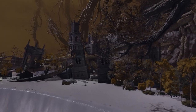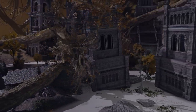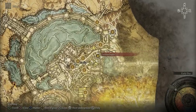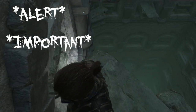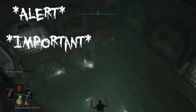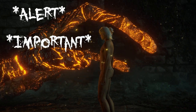Now you need to make your way to the Deep Root Depths, the underground city beneath the Erdtree. There are two ways to get there: either by killing the valiant gargoyle dual boss fight, or by heading down through the subterranean shunning grounds beneath Leyndell. Honestly, go with the first option — it's an absolute pain to navigate the underground location in Leyndell, and unless you're trying for a different ending, it's not worth your time.